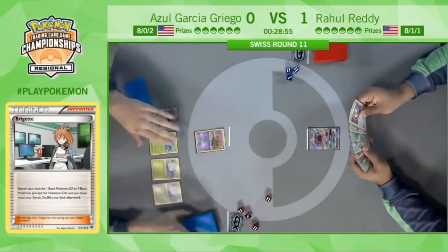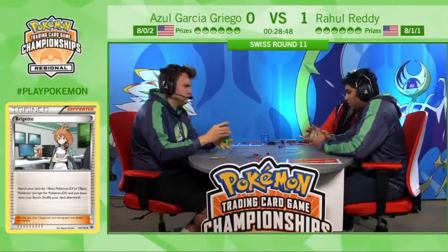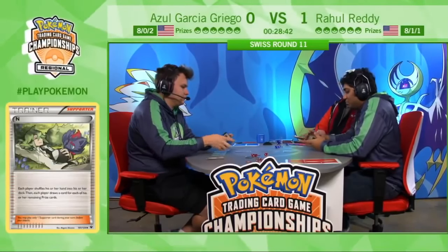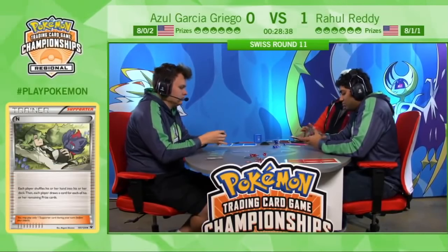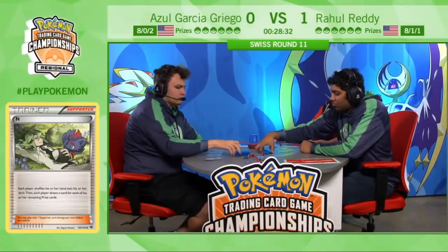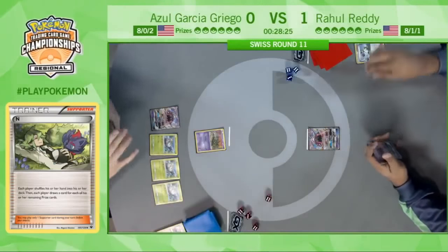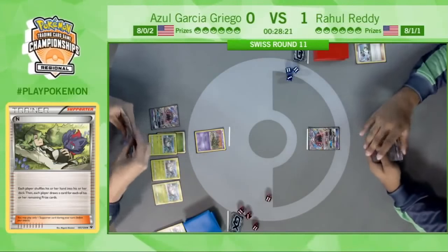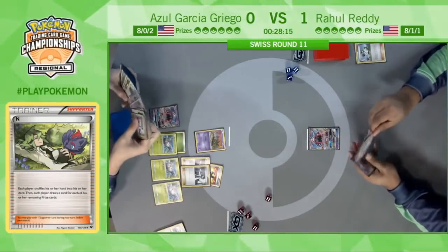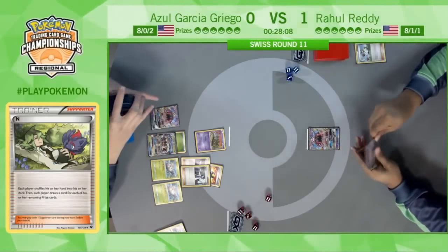He chooses not to attach the energy because he doesn't want a bunch of damage on a Wimpod — granted it does have 70 HP. You want these Golisopods to be damage-free. There's no reason to commit the energy there. And a pass from Rahul — again no setup. He does have plenty of cards in hand to play next turn, but no Zorua on the bench, nothing at all.